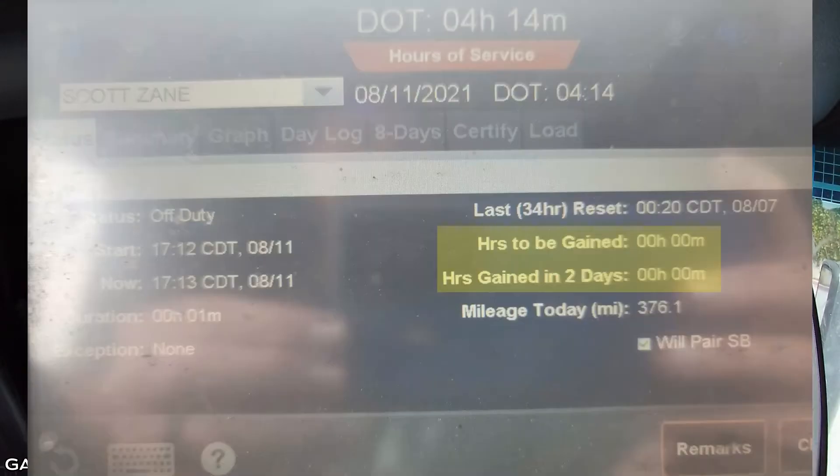The two items right below it — hours to be gained and hours gained in two days — those can be useful, but as you can see, I got zero on both of those. So that raises a question: when do I get recaps back to work with? Because it's more than two days out, and 23 hours is barely going to get me two full shifts and maybe a partial shift after that. We'll keep that August 7th date in mind.